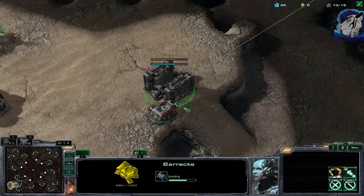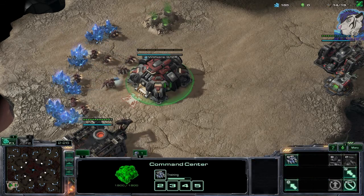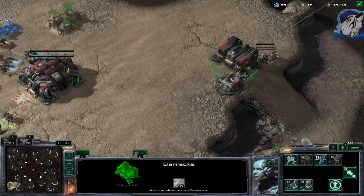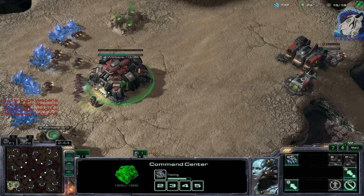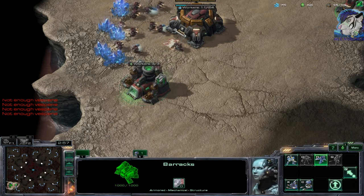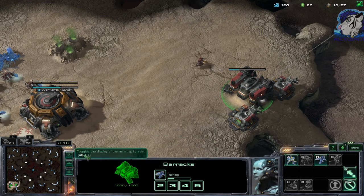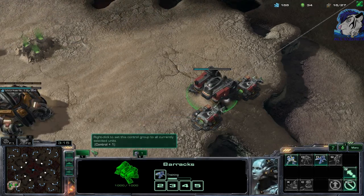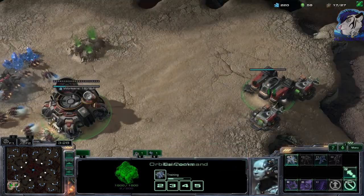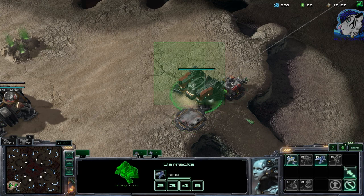If you practice it at least 10 times it will be in your body and you'll never forget it. This SCV is also walling off because we play against Zerg — the wall is important. With the 13th or 12th SCV you create the refinery. Now we're getting the reactor going, and when it pops out we put it into control group one and the barracks into control group six. SCV and MULE down.